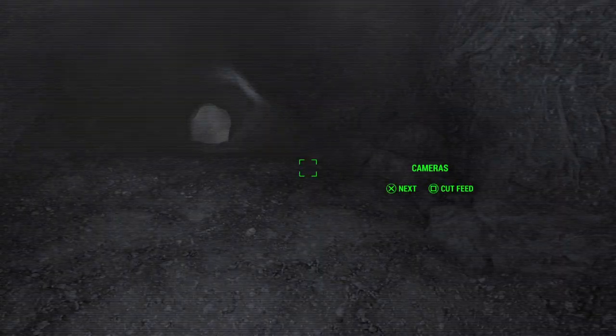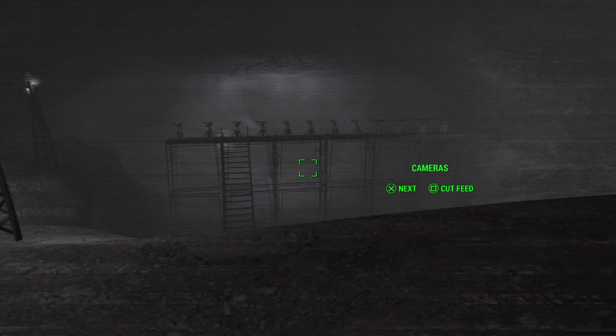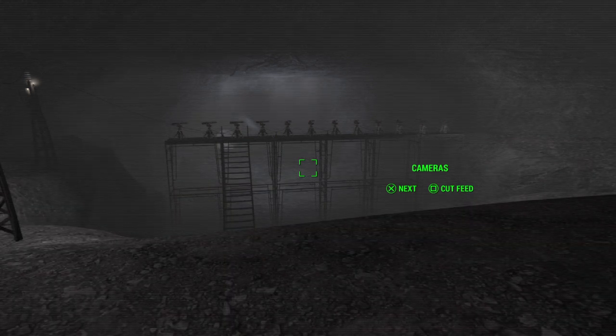The other spawn point is down in the tunnels where the train station is. We had trouble building down there, so we've built as far down as we could. This camera is on the front of the scaffolding holding all the turrets, and the next camera gives a slightly better view — all those turrets pointing down into the cave where raiders will come through. That's all our security cameras — we'll cut the feed for now.